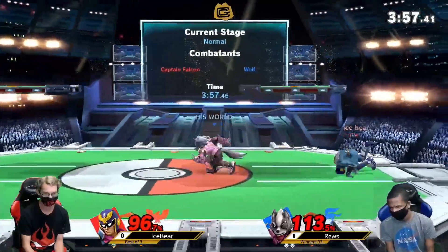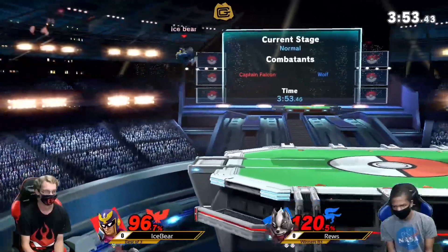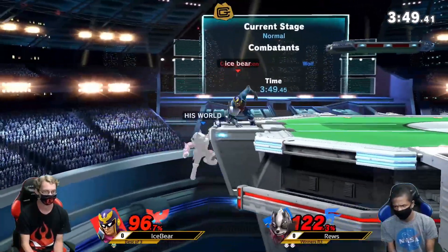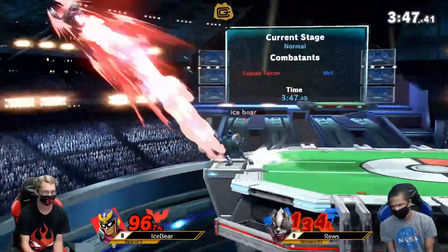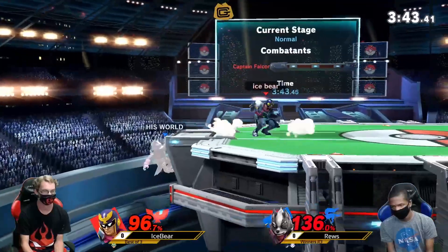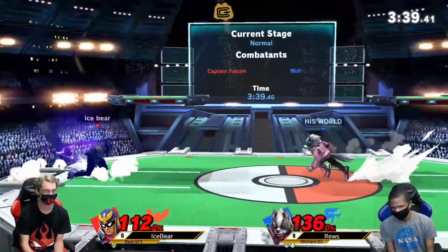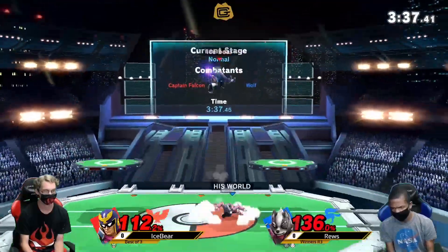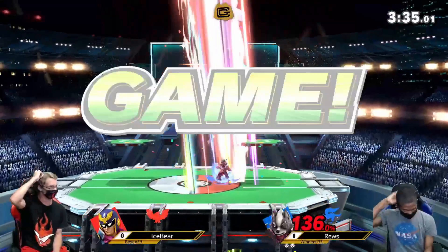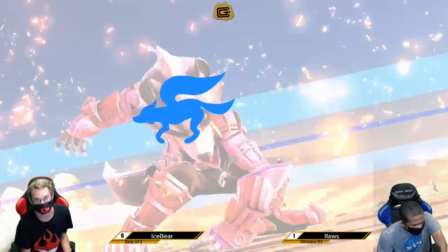Gets the parry there. He went for the up smash — would have definitely killed. Ice Bear had the right idea. Nice conditioning of the shield with the jabs there. Good stuff on the ledge trap. Had the right idea with the up smash, just a little bit missed spacing. But ultimately gets the parry and that is going to be the up smash scoop. What a scoop — that was probably because of the hitbox extension on the back air as well. Good stuff for Roos.